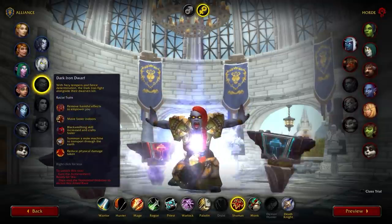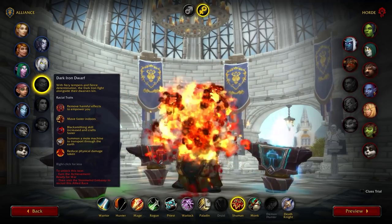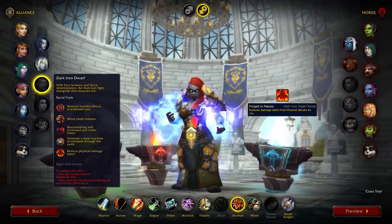It's also a nice counter to the new Maledict Trinkets, increasing the benefit of being a dwarf. Dwarf or Dark Iron Dwarf are both fine, but prefer Dark Iron Dwarf for that extra 1% physical damage reduction.